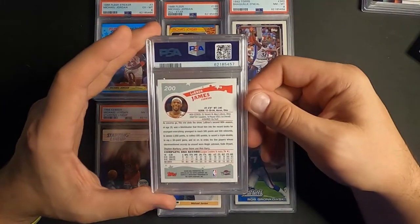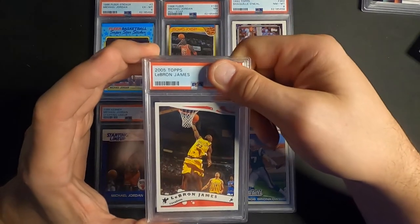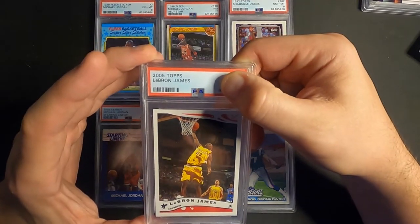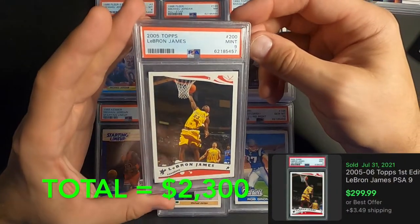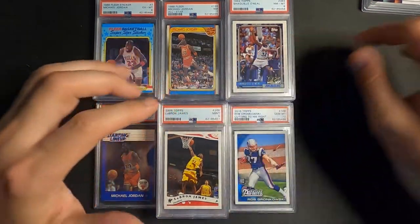Next one up is LeBron James, 2005 Topps — his third-year card, but just an awesome design on this thing. And we got a Mint 9! That's pretty dope, it's a sweet card.